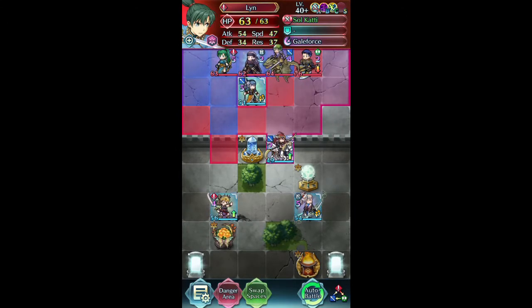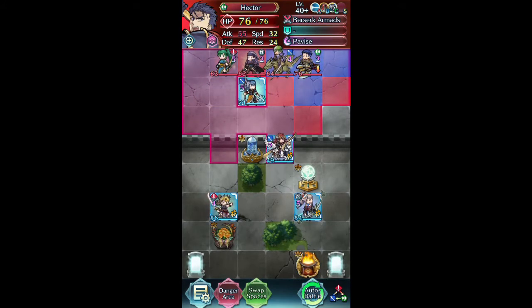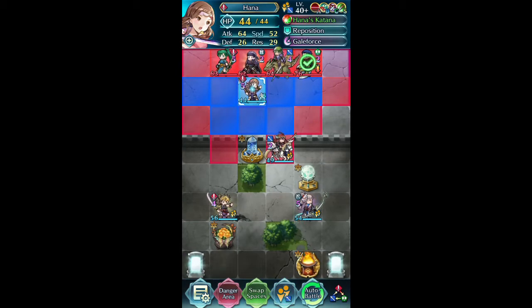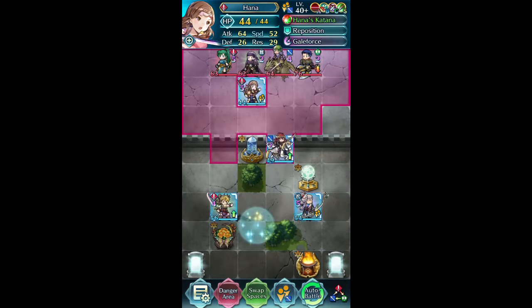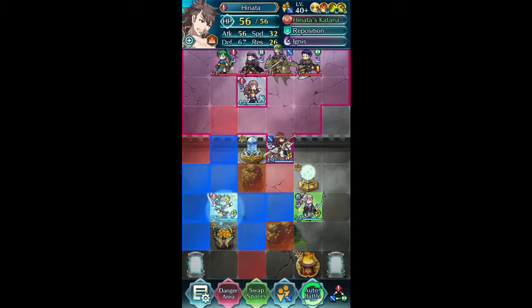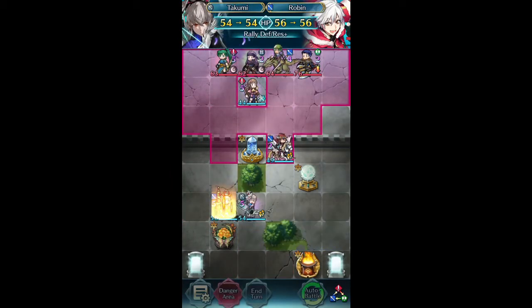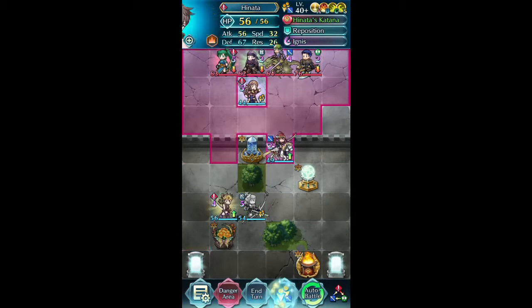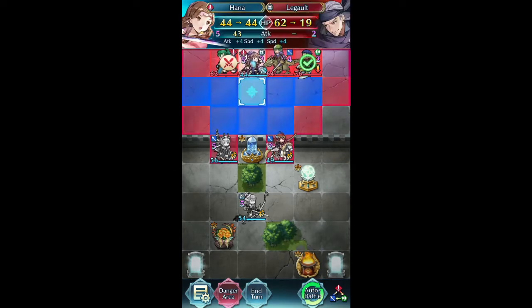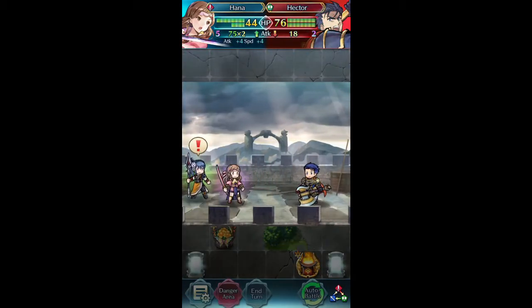So we start off with Lynn, who's got an attack-refined Sulcati with Desperation. We got a Legault with a speed-refined Cleaner, Heath, and a Hector with Berserk Armands. I can proc Gale Force off there. I do view Legault as a threat, but I think I know what I can do. I'm going to have Hinata here, then change over to Robin real quick to buff Robin, change back to Hinata and move him over so he has the buffs. It's mostly important to have him debuff, so I'm going to go ahead and knock out Hector.